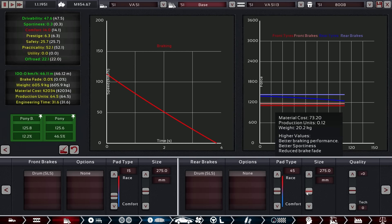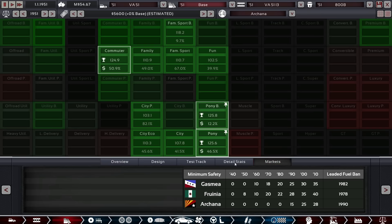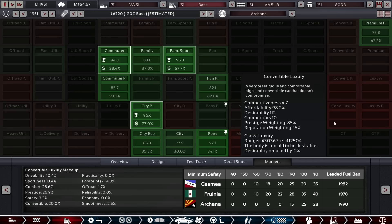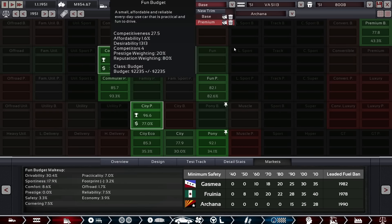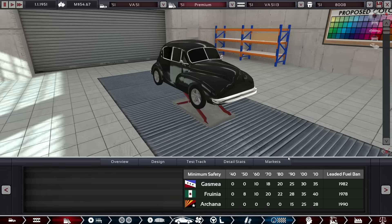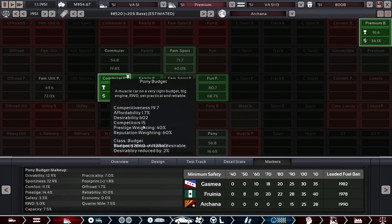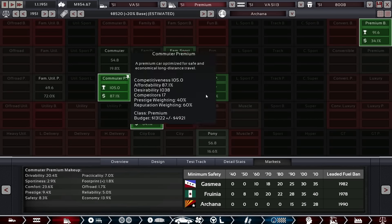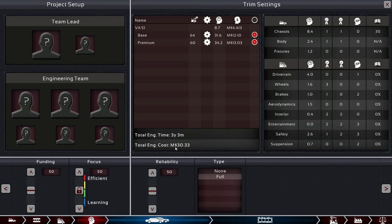All done. Now check out the marks — it's so green and beautiful. What does it look like at plus 20? Still very green and beautiful. And the premium version at plus 20? Also very green and beautiful. Even makes a good premium budget car. The engineering time is 3.3 years though.